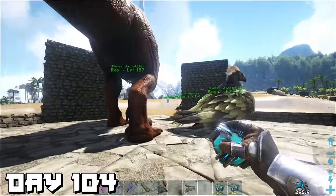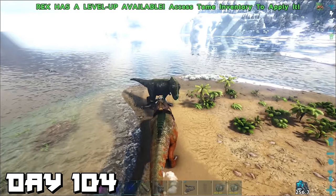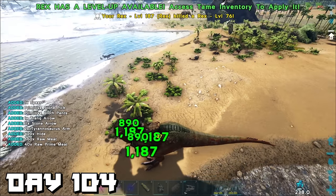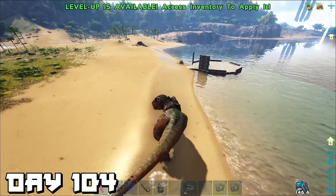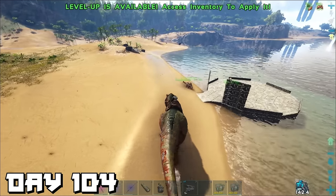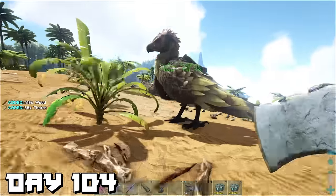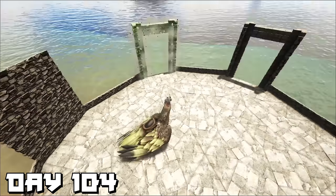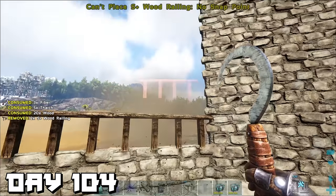I got a little bored and decided to take the wrecks out and take down some dinos nearby. After a bit of fun we headed back to base and got back to work — first gathering more materials, then I added two gate frames for easy water access for our water teams. For something a little different, we used wood railings for the windows.